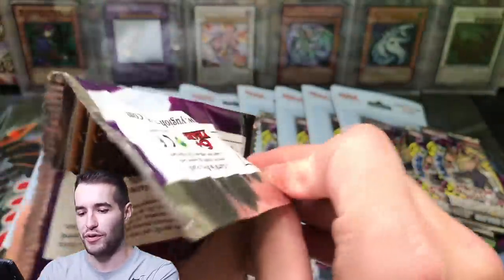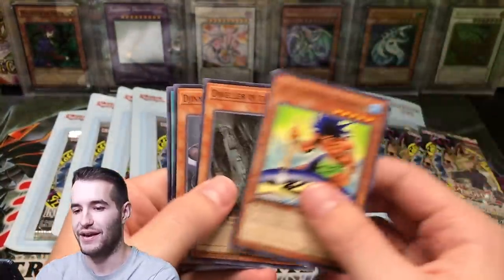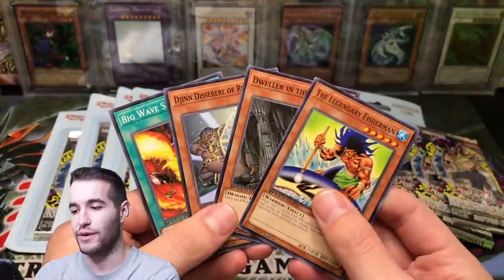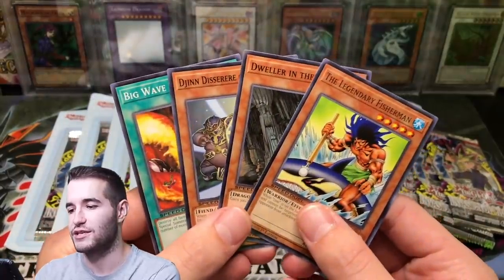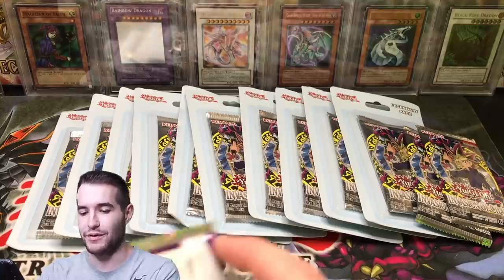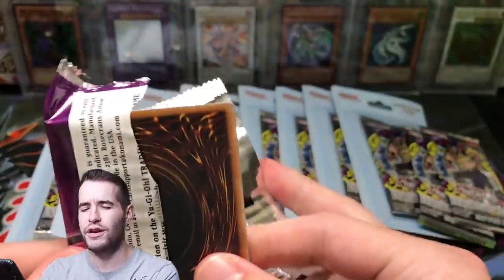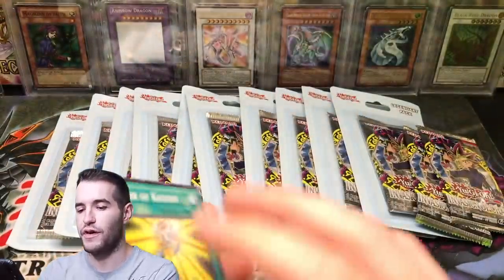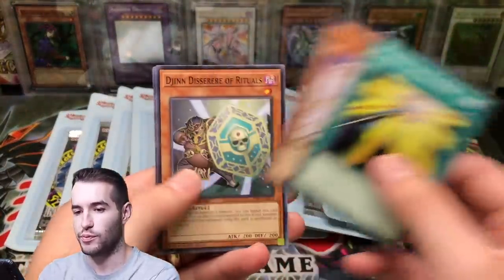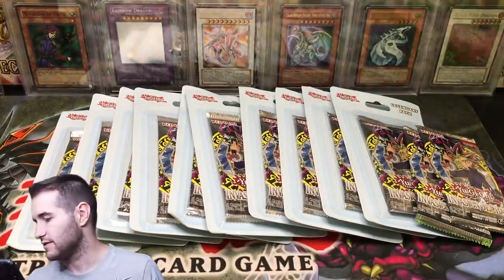Speed Duel, Attack from the Deep — I have opened this but I have no idea what's in here. Blade Knight is the best card, I think, or one of them. I don't know what's good in Speed Duel. Nothing in there, just commons. Second pack — this might be the one with Vampire Lord in it. Fishport Planter, Moray of Greed. All commons out of there, but that is okay.